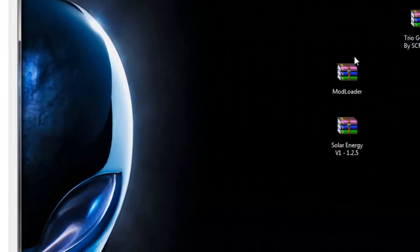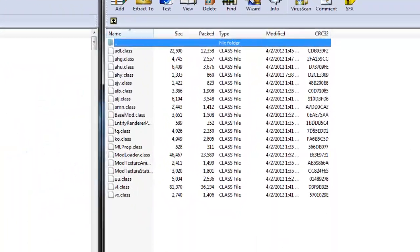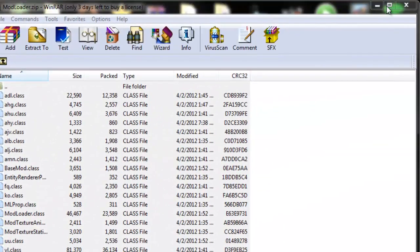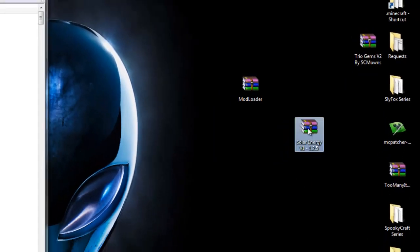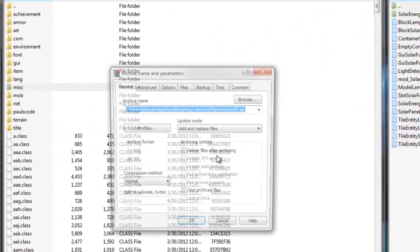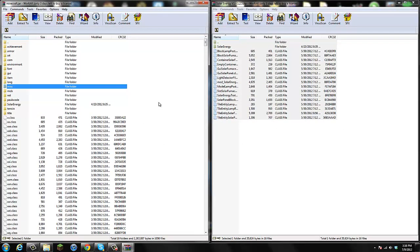Now open up ModLoader, move it aside, highlight all the files from ModLoader, and simply drag them into the minecraft.jar window and replace. Press OK and you are done with ModLoader. Now open up Solar Energy, move it aside, highlight the files from Solar Energy, and simply drag them into your minecraft.jar and replace. Press OK and that's it. All you have to do is highlight the files and drag them into your minecraft.jar.